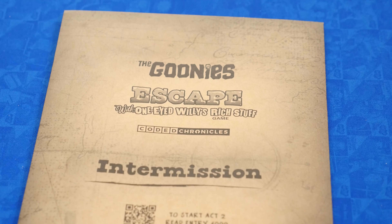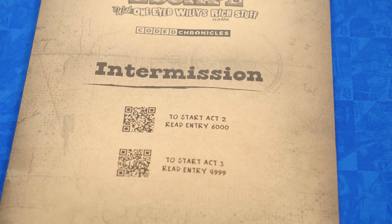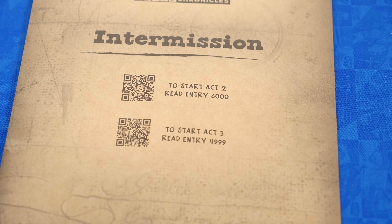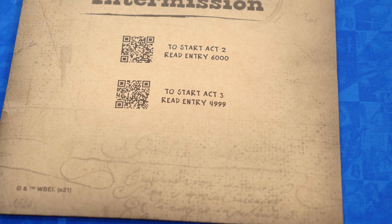The game has three acts that take about an hour each. You can stop after an act and save your progress in the intermission envelope, or you can keep playing and finish in one sitting. That's everything you need to know to play The Goonies Escape with One-Eyed Willie's Rich Stuff. To get started, turn to Entry 1000 in Mikey's Journal. It's up to you to save the Goondocks.